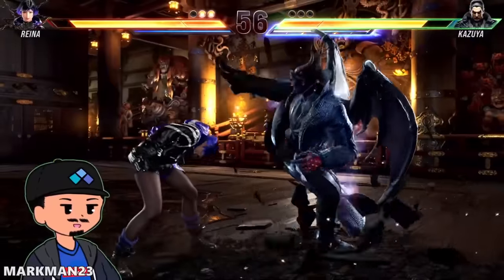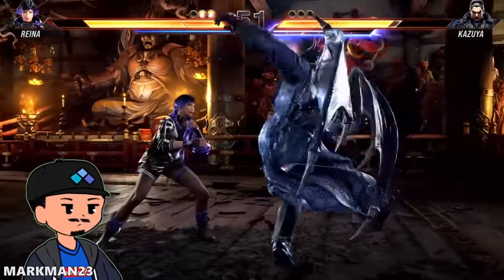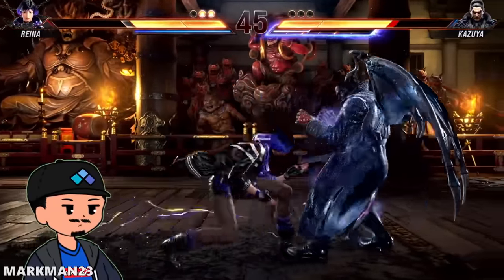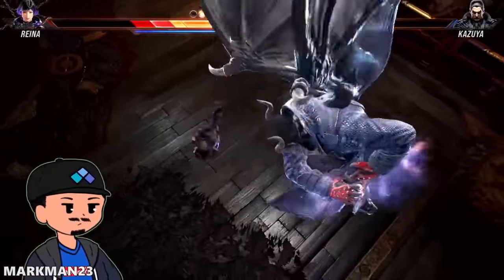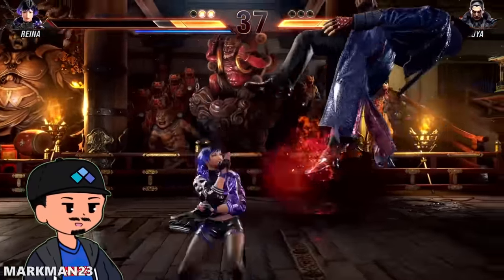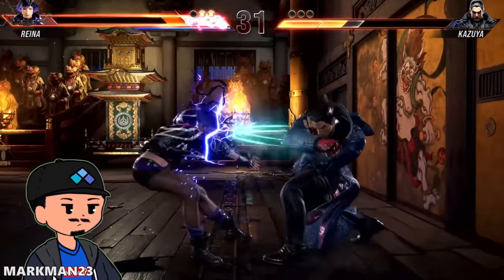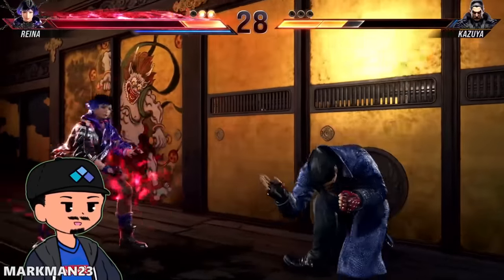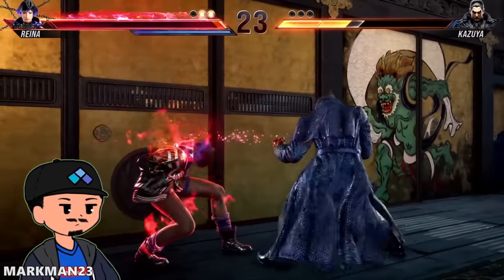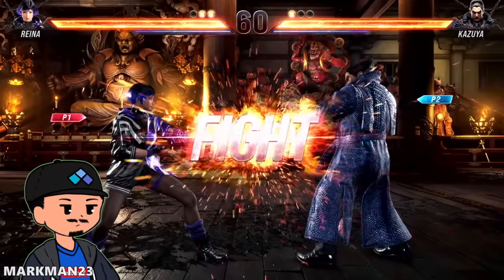Kazuya is gonna need to fight back. Oh, nice four-four-two — able to get out there. Heat engaged, he's in devil form right now. Tries to get the heel drop there — nice wave. Ooh, hell sweep to Heaven's Gate! Good while-standing follow-up from Reyna is gonna get the follow-up with the combo. Oh, tries to get the counter hit — more wave of action, Kazuya looking to close things out. Back one follow-up here, and look at that — the heel drop! Able to get on the scoreboard: two rounds to one.